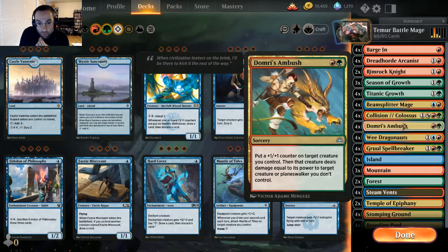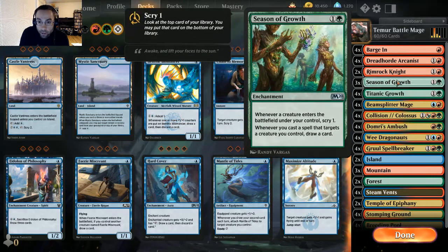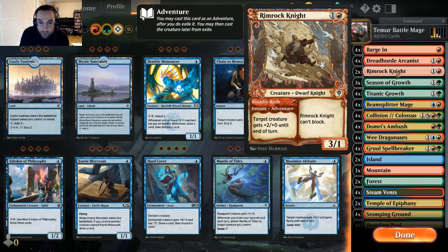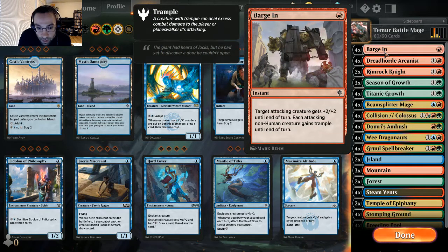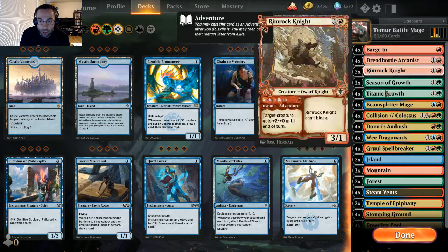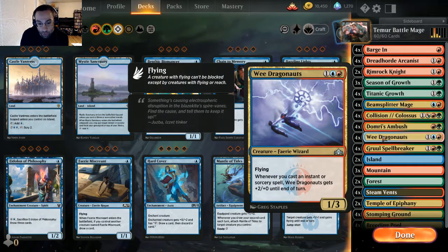Domri's Ambush is really good removal, even though it doesn't work with Beam Splitter Mage. The Rimrock Knight is a nice flex card that gives us a creature and a spell at the same time. Barge In is pretty amazing because none of our creatures are humans — if we can target our Beam Splitter Mage with Barge In, we buff two creatures and everything has trample. We also have one of my favorites, the Wee Dragonauts — a 1/3 flyer that gets plus two whenever you cast an instant or sorcery, and with Beam Splitter Mage things can get out of control quickly.